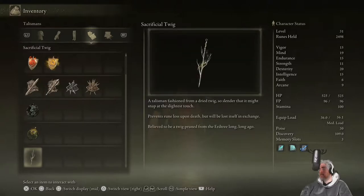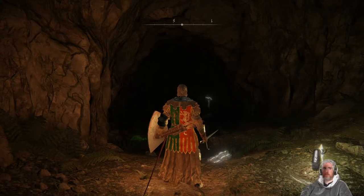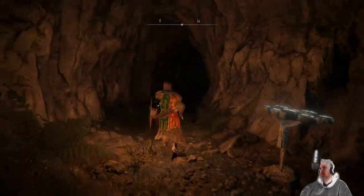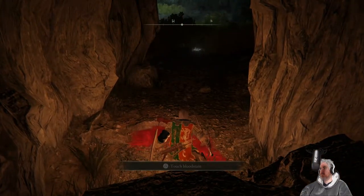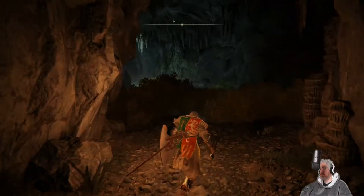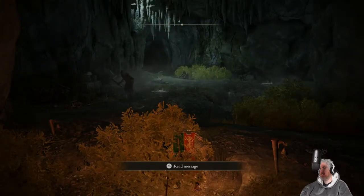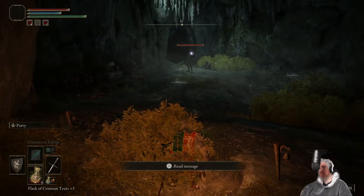So I think if we sit down and reset the area, he should be a merchant now. We did pick up some stuff from him — just cloth gear. And the Sacrificial Twig — is it just like a homeward bone type deal? It's a talisman. A talisman fashioned from a dried twig, so slender it might snap at the slightest touch. Prevents rune loss upon death but will be lost itself in exchange. So you equip this and if you die, that gets destroyed but you don't lose your runes.